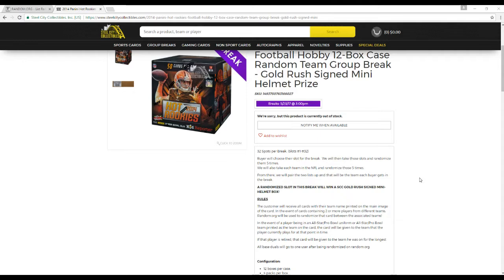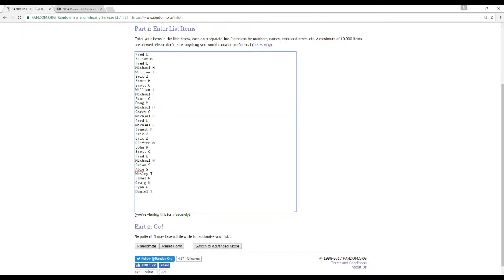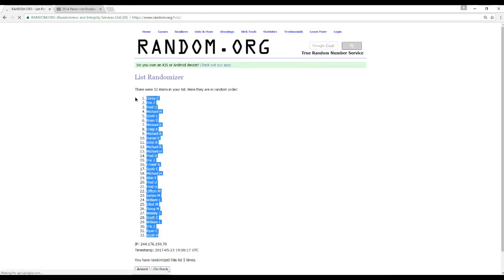We'll pair up the two lists so every buyer gets a team in the break. The randomized slot winner is going to win a signed SC Gold Rush mini helmet. Cards go to the team name printed as the main image on the card. In the event of a card containing two players from different teams, random.org will be used to assign it. If a player is in an all-star or Pro Bowl uniform, the card goes to the team that player is currently on. All base duels including points will go to one user randomized on random.org. Here are our 32 names — randomize these 5 times and then we'll randomize the NFL teams.